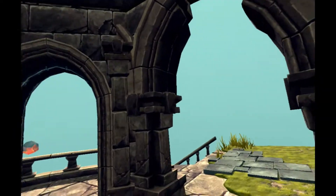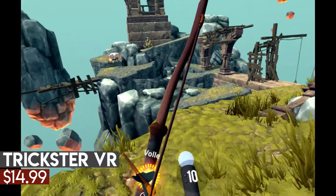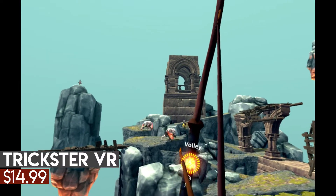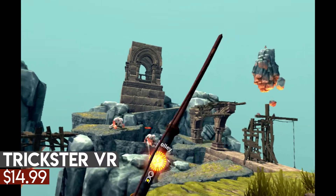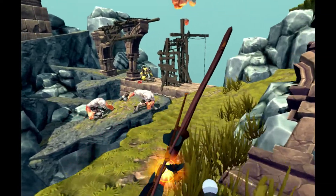Trickster VR is a procedurally generated VR dungeon crawler. The game starts you off in a hub area with a map and weapons. There isn't really a story to this game — it just drops you right into the gameplay. The game itself has you going through six different worlds, with 35 levels in total.